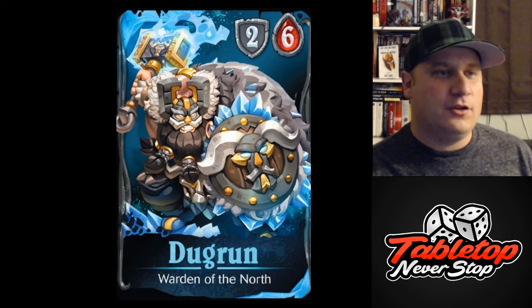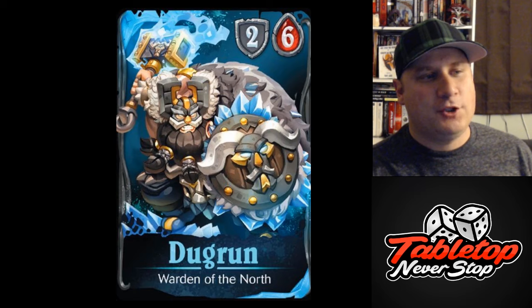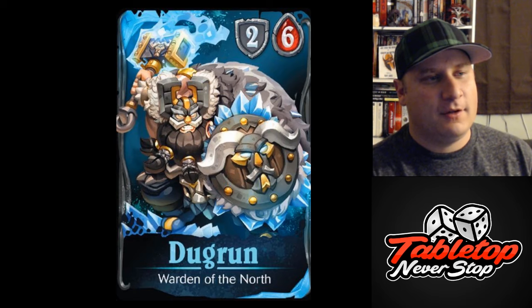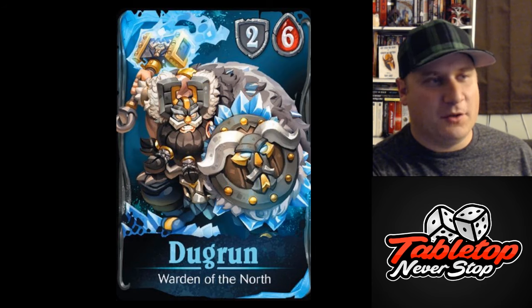Dugran has 2 armor and 6 health, which means he can take quite a beating from conventional attacks. But you do have to watch out for any type of damage that's going to ignore defense — that's your pulls and pushes, your traps, and lots of other abilities that go to direct damage. When it's just normal attacks, he's actually going to take quite a beating.